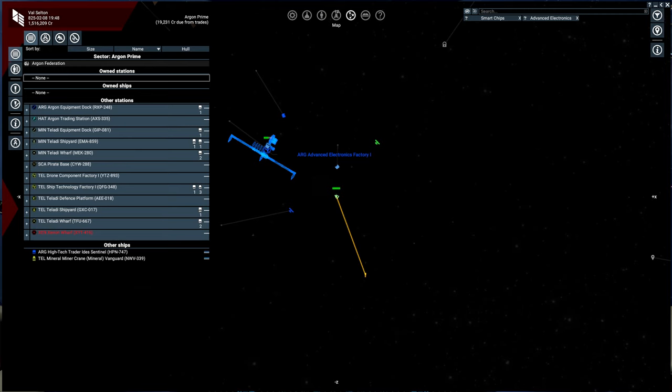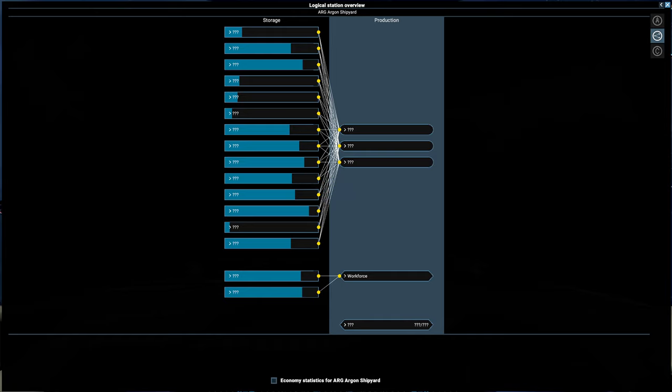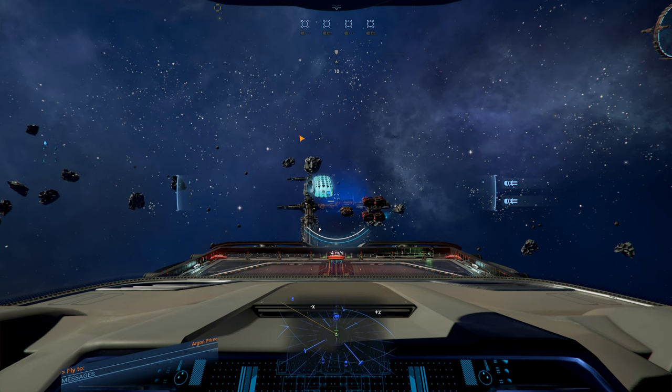If we look at the shipyard, we don't have quite as much information yet, but you can see just by the graphs that they have stock, so they might be okay. It's probably better if they're full, but they're probably still producing some ships. So we've got advanced electronics that we know they are short on, and weapon components. Let's consider advanced electronics for now.